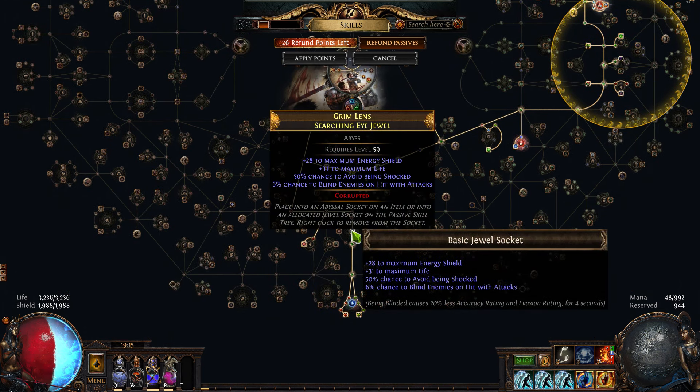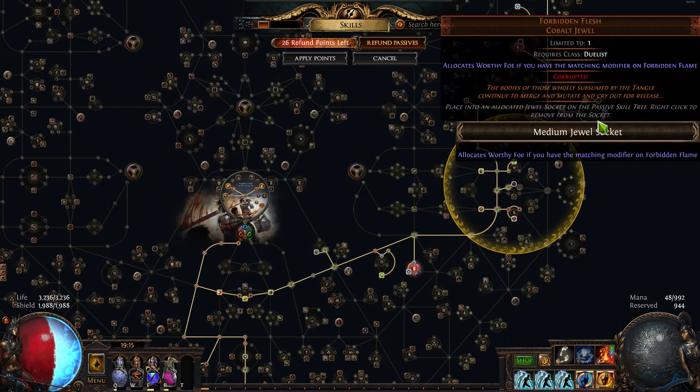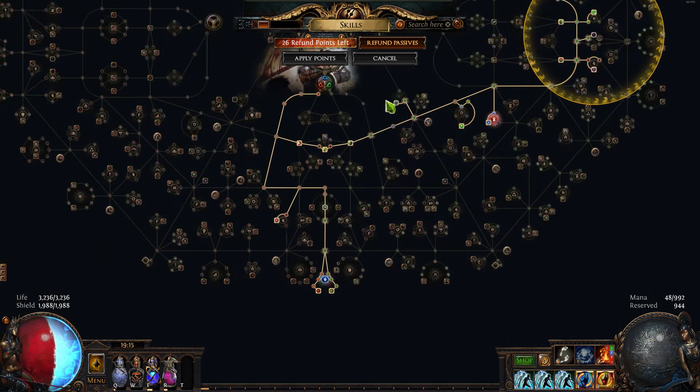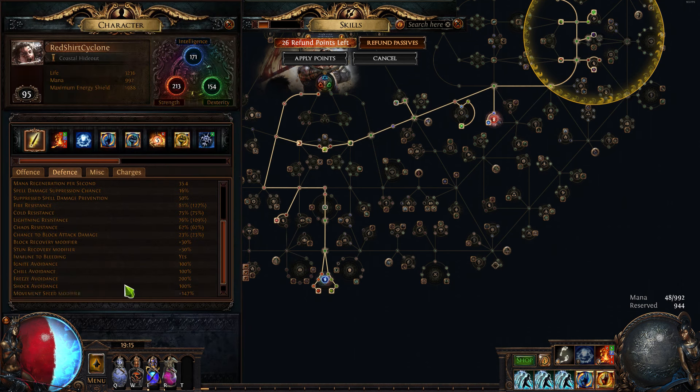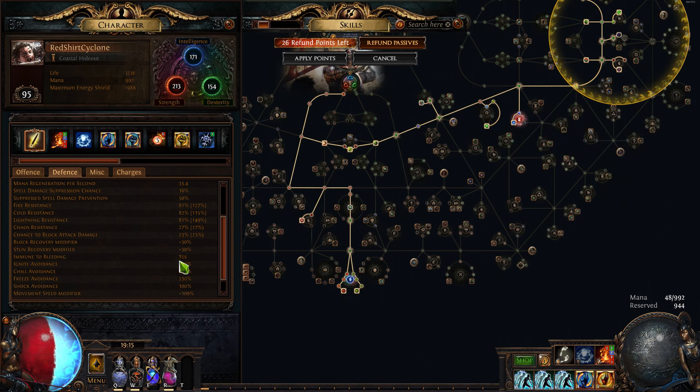This guy gives me the 50% chance to avoid shocks, which synergizes with this guy. I got the thing that makes it so I don't take any elemental ailments right at 100% — you get 50% on one of these, then you grab these right here and you are good to go. That's all you need. It's a pretty nice little setup. Now if you have a little more socket availability, you can do that in a different fashion, but either way, that's fine.